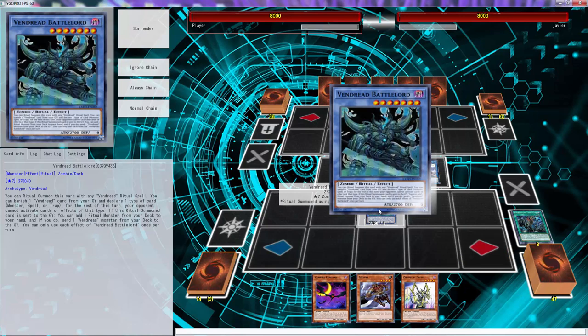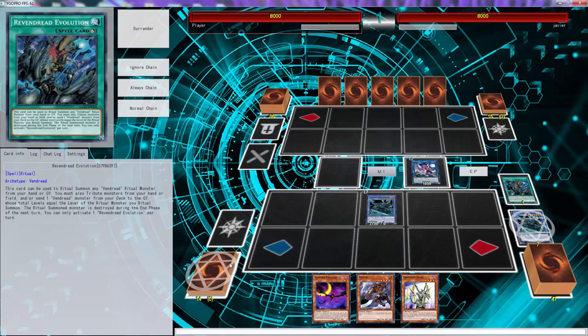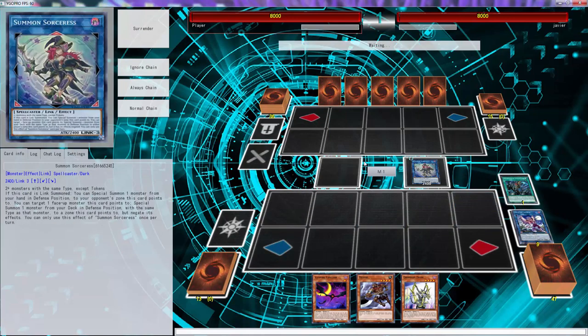Hopefully we don't draw into the Orphegel Driver, which is not cool, but it's okay. We're going to call monster card so our opponent is not able to interrupt anything for the rest of the turn, and then here we're going to go into Summon Sorceress.